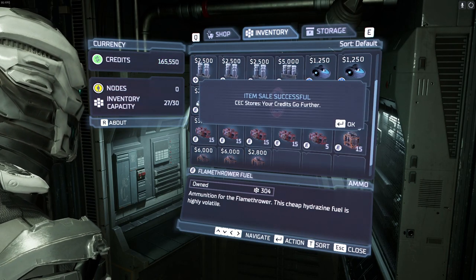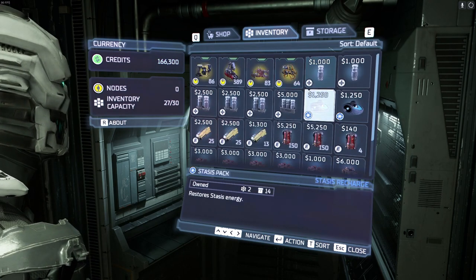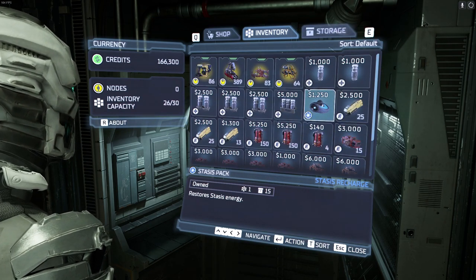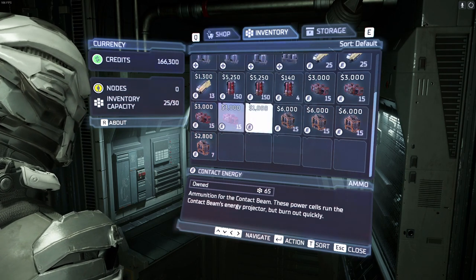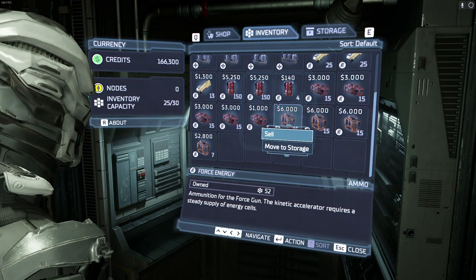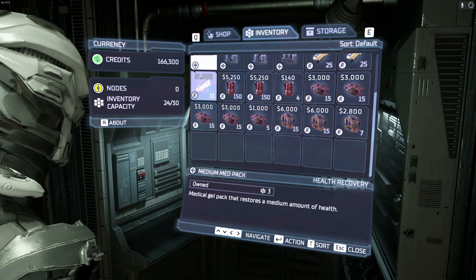We don't need ripper blades, that's for sure. Let's just move both of those to storage - they're not exactly rare items, we will find more. We'll bank some force energy and a contact energy. That'll do.